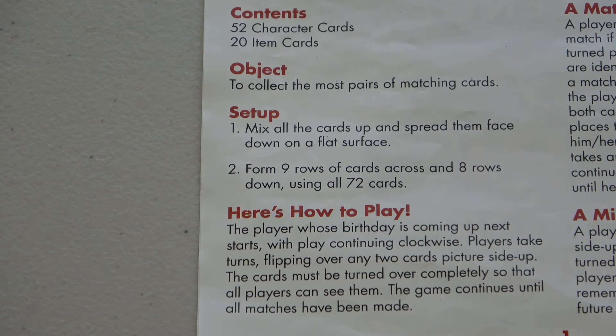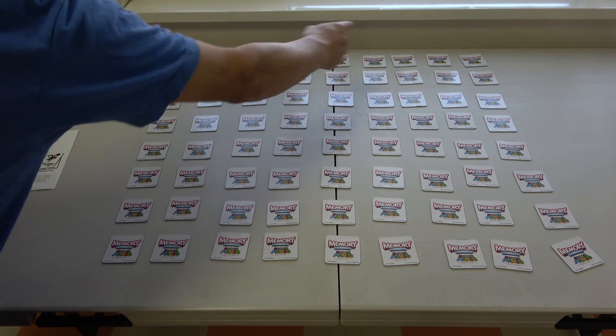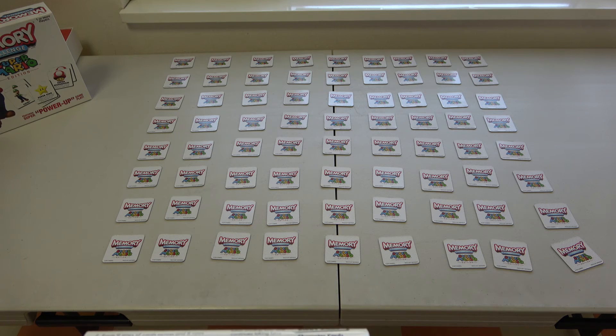Setup: mix up all the cards and spread them face down on a flat surface. Form nine rows of cards across and eight rows down using all 72 cards. Let's do it — nine across and eight down, all 72 cards: characters and items.